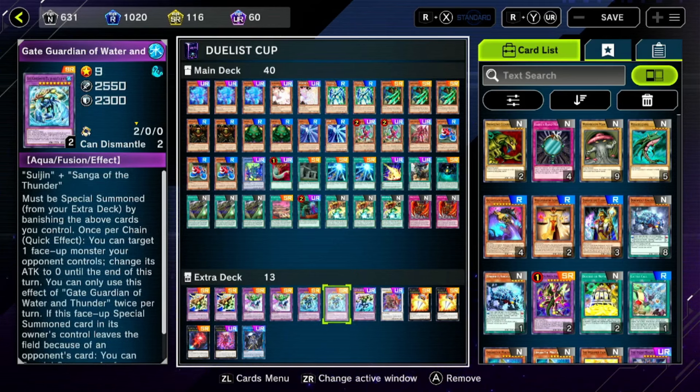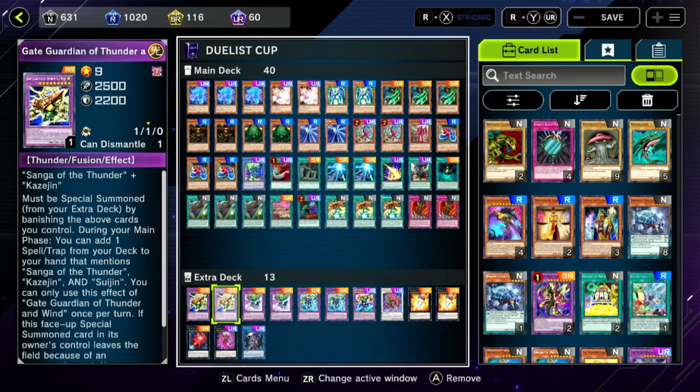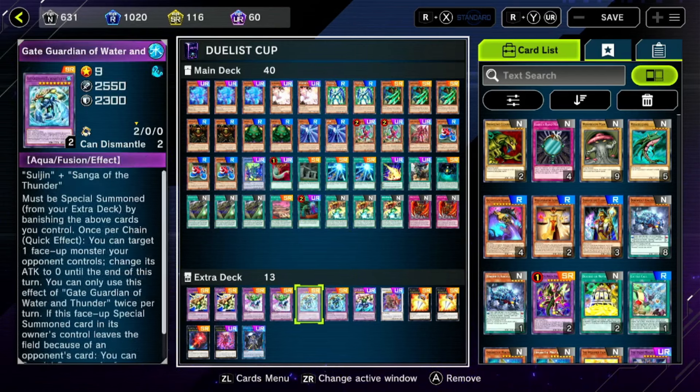Even after Gate Guardian gets destroyed, it floats into something pretty good. Gate Guardian of Water and Thunder — up to twice per turn it can reduce a monster's attack to zero and get one of its fusion components back to the field from the Banner Zone. Gate Guardian of Wind and Water: if it's destroyed it gets back one of the pieces, and up to twice per turn, if your opponent activates a spell or trap card, it will negate it — won't destroy it, but it will negate it. This is pretty much your first-turn Gate Guardian piece; I like to start off with this card to block two of my opponent's spell cards if I really need to. Then you have Gate Guardian of Thunder and Wind, which lets you search any Gate Guardian spell or trap card from your deck to your hand, and if it's destroyed you can get back one of your pieces. And that's pretty much it — let's go into the replays.